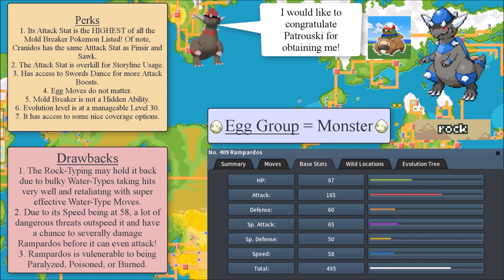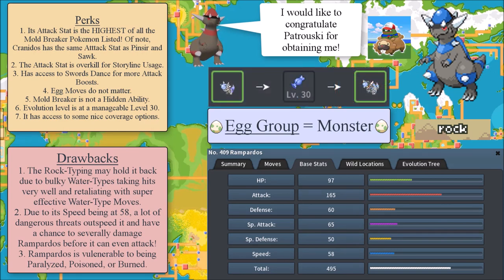Another benefit is that egg moves do not matter. Yes, you have access to Hammer Arm and Thrash, but realistically why would you run those on Rampardos when you have much better options? You also have Stomp — again, why run Stomp if you have much better options? Rampardos can learn Body Slam, which has an off-chance of paralyzing a Pokemon. I would say Body Slam over Stomp any day of the week. One more benefit: its evolution level is at a manageable level 30, and when you have Cranidos with a base 125 attack, it's really a breeze to get to the evolution.